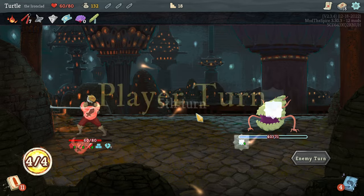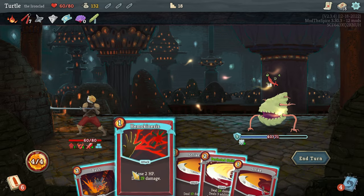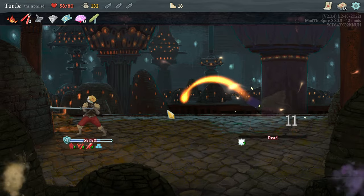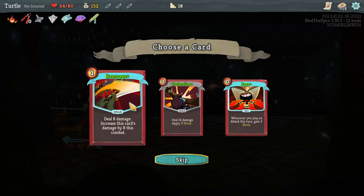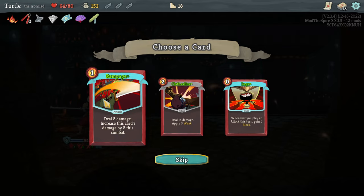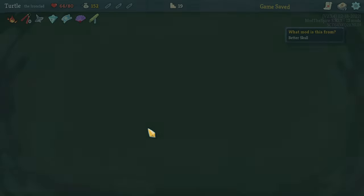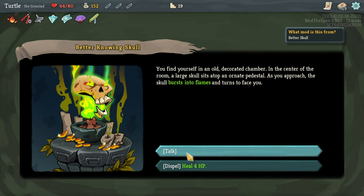Taking a bit of damage that I shouldn't have there. I was hoping we'd be able to get the kill and we were able to. These card rewards are all pretty good, but we can skip if we feel our deck's getting a little crowded. I do like Weak — Weak is pretty good. And they're all upgraded so I kind of want to take them.